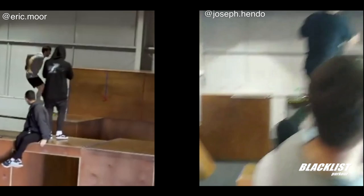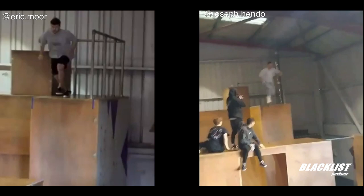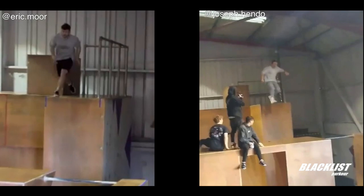Here is the second big difference. You see how Joe is only using his left arm on the box whereas Eric is using both of his arms, doing some kind of a weird lazy vault that makes his center of gravity go backward. The problem with Eric's technique is that he has to pull his center of mass in front again, whereas Joe just keeps his center of mass in front — allowing him to keep his speed and momentum flowing.